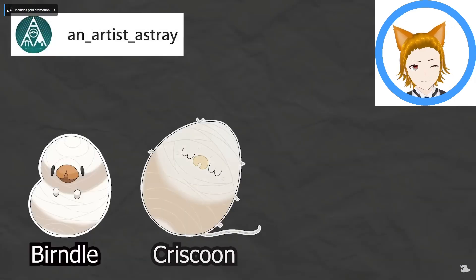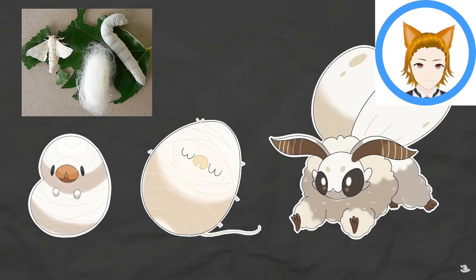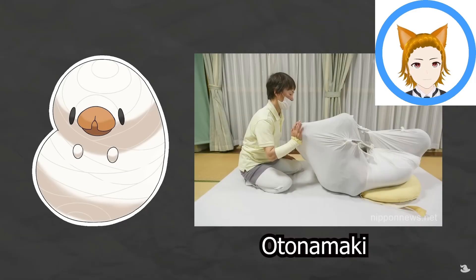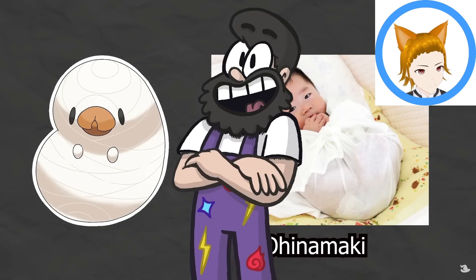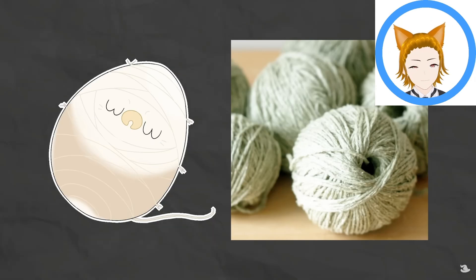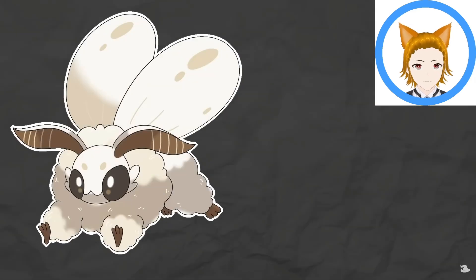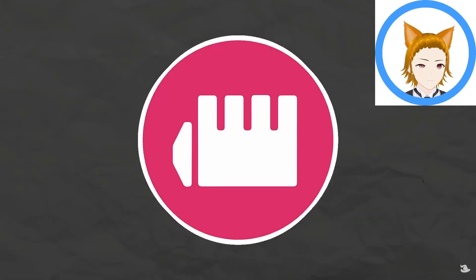For the fairy type, from an artist's region, we have Burndle, Criscoon, and Muffluff. They are based on silkworms and a silk mop, but have additional inspirations. Burndle is also based on a type of adult swaddling therapy called Otonomaki, meant to alleviate posture problems and stiffness, with the idea coming from Ohinamaki in which babies are swaddled similarly. Criscoon is additionally based on a ball of yarn, referencing yarn's susceptibility to static electricity. Muffluff's fluffy coat refers to moths being drawn to clothing and silk's use in fashion.